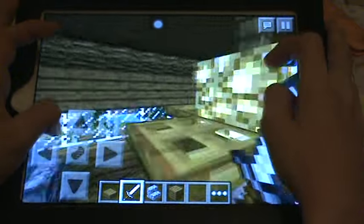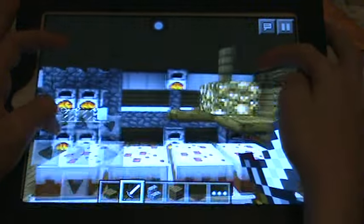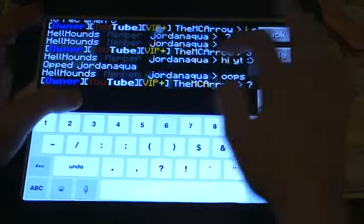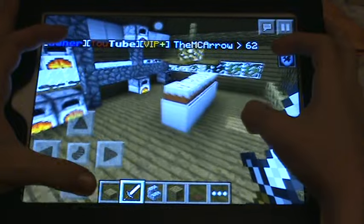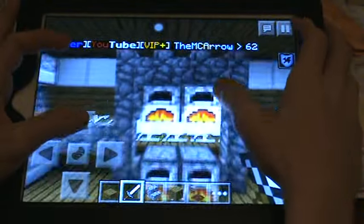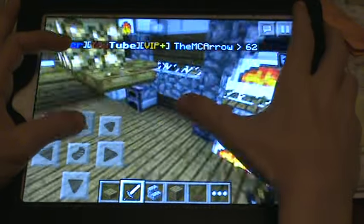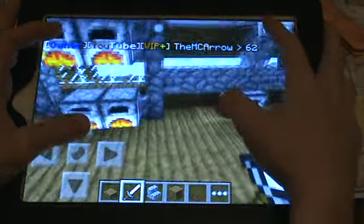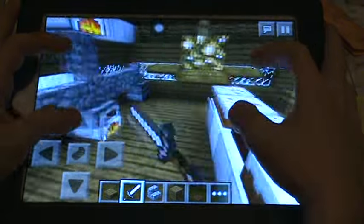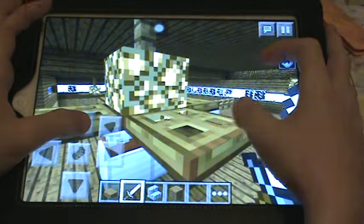A good idea for a kitchen — of course, you wouldn't have this on single player. This is block ID 62 if you want to do slash give. That's like the always-lit furnace. You should use stone or cobblestone walls as little pipes for things. It doesn't have to be for a kitchen, but I like the idea for pipes.